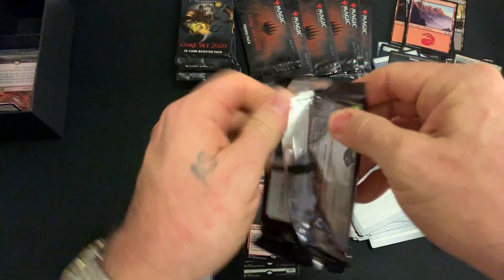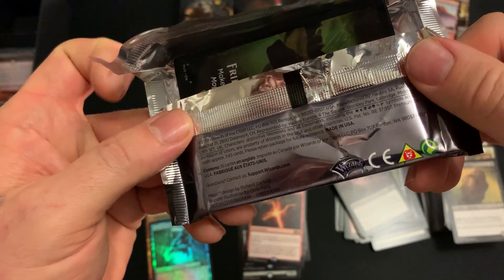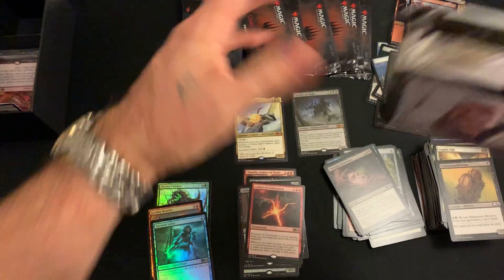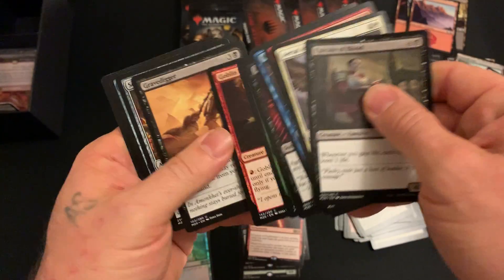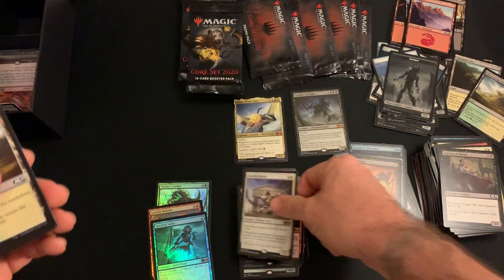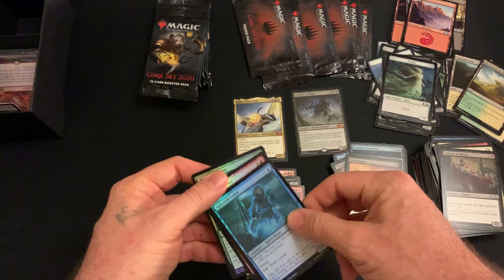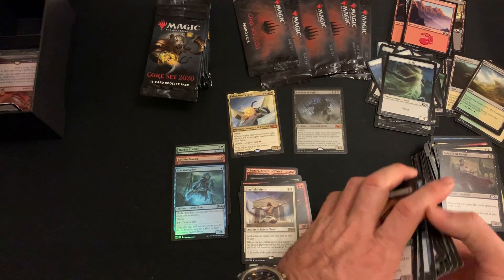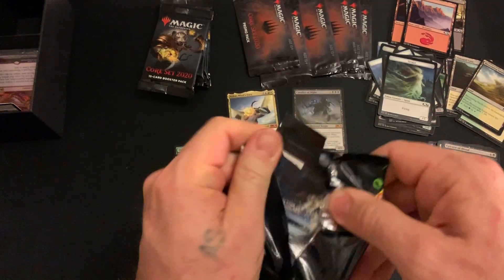Last of the bundle packs. Let's see where these were made — Made in the USA. Look at this incredibly darker packaging. Gravedigger, Scuttlemutt, Portal of Sanctuary, Starfield Mystic. Not very exciting for the last pack. Alright, that is it for the bundle — one mythic, one foil mythic, a couple six dollar rares, Shifting Ceratops at five or six bucks, Veil of Summer around six. I like it.